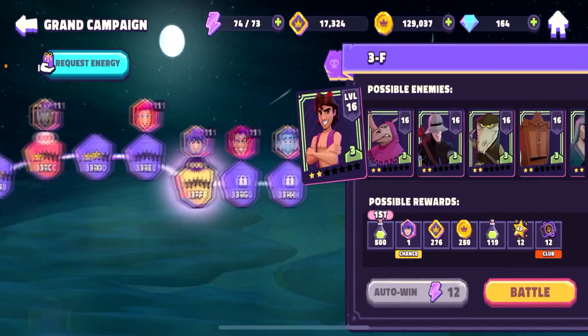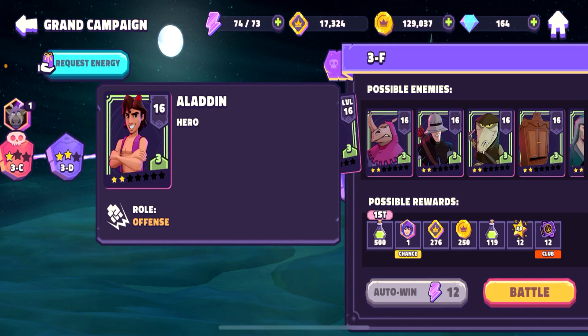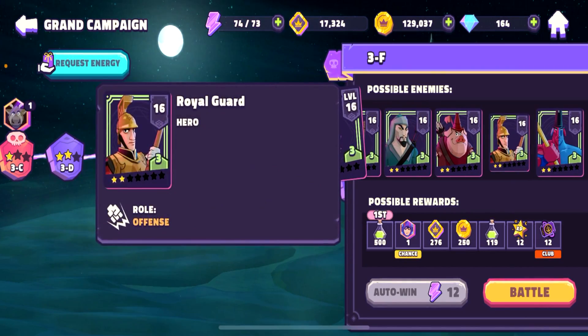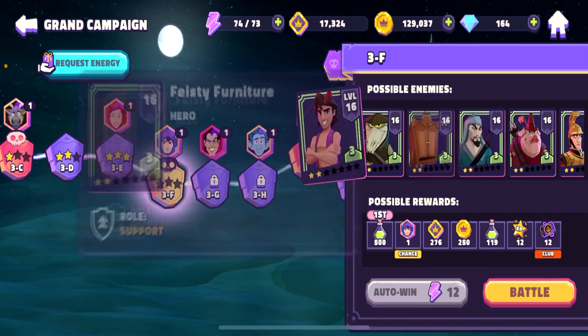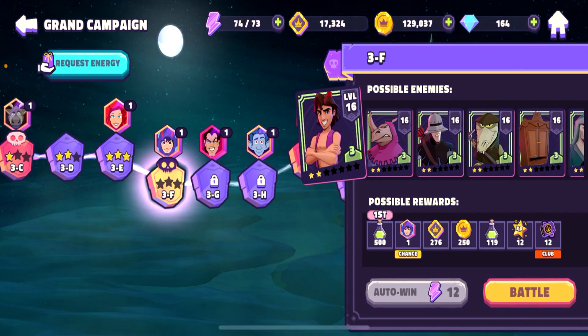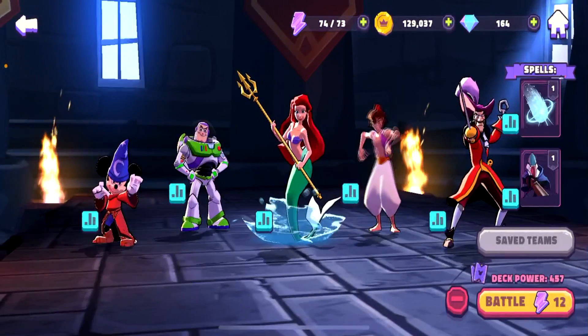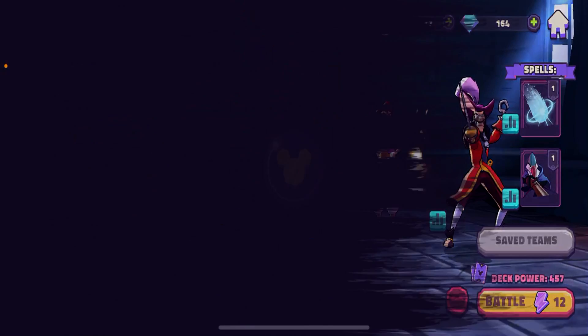The next level is gonna be a tough one. Possible enemies: Aladdin at level 16, Reno guard, royal guard, Incan palace guard, hunt scout. It's gonna be a tough battle for sure. Let's pick a good team — I think that's a good team, let's go to the battle.